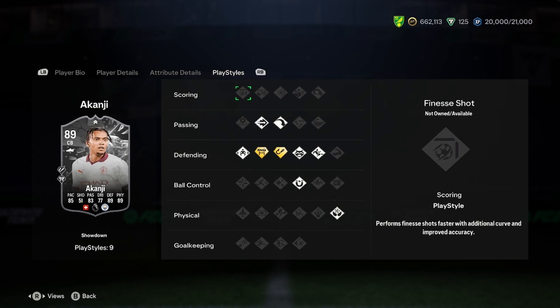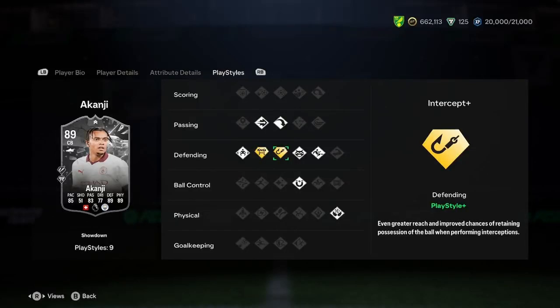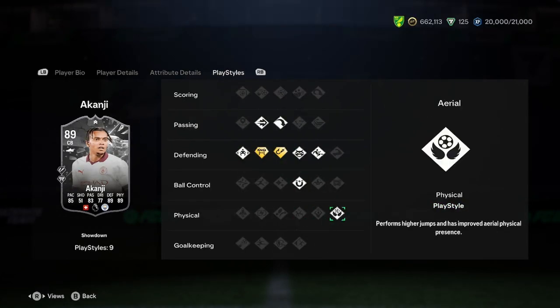Looking at play styles, he's literally got every single defensive one except for Bruiser. We've got Ping Pass, Long Ball Pass — that's good. Block plus, Intercept plus — fair enough. Decent Jockey, Anticipate, Slide Tackle, First Touch, and Aerial. This card is insane, boys — a really, really nice card.